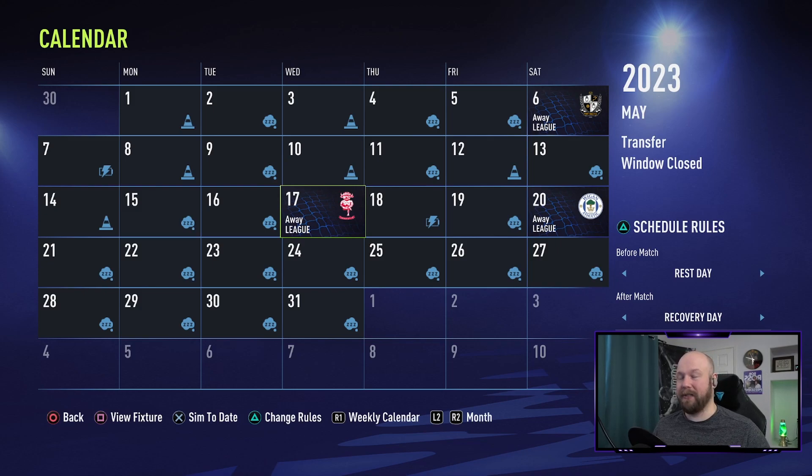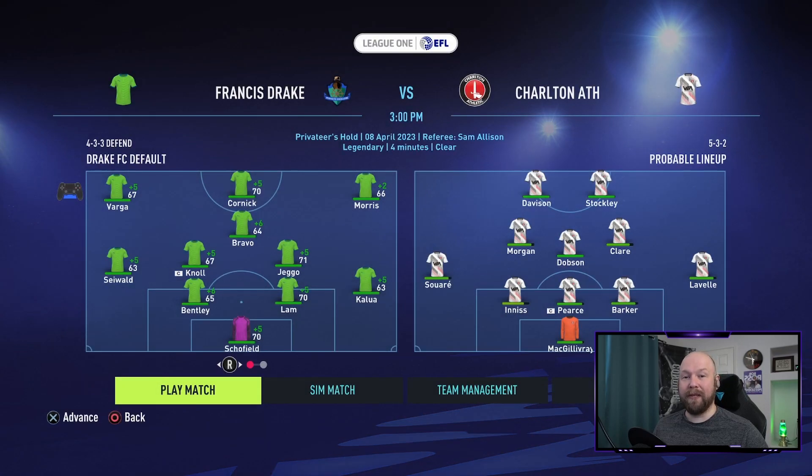Let's get to the first match. A familiar opponent today — Charlton. They've got Davison and Stockley up front. Morgan, Dobson, and Claire in the mid. Sauray, Ennis, Pierce, Barker, Lavelle, and then McGillivray in goal. Normal lineup for us, all the traditional starters in. We're at home at Privateer's Hold. Let's try to get a W.